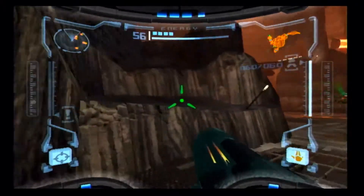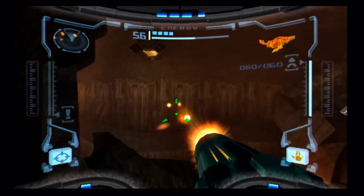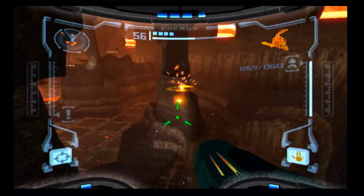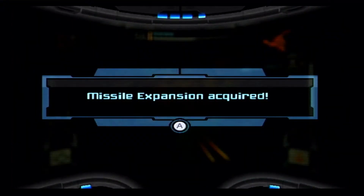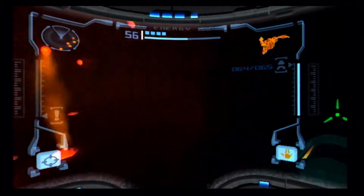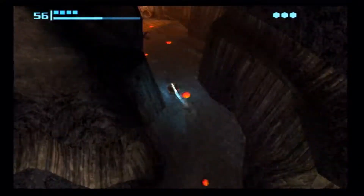I'm trying to get a missile early. There it is. A simple double jump does wonders in a game like this — instead of just knowing where the platforms are. Oh, by the way, those are invisible. The platforms? Yeah. Let me guess, you need the x-ray visor to see them? They're invisible, not intangible.